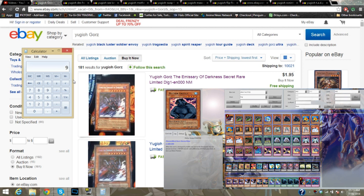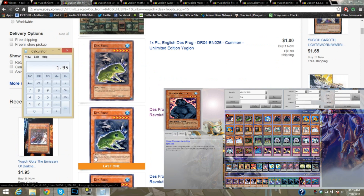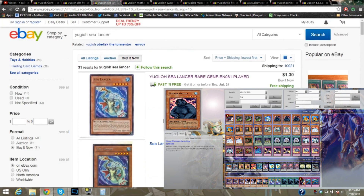Now we come to the Price Guide. The only reason you're going to see a 9 there is because the 9 key is actually what I use to start recording. So Gorz is $1.95. Let's add that to our total — so we'll just start at $1.95 — and then we're going to go over Dupe Frog. You can get these for $2.99 for a playset. Let's add that to our total. At any point you guys are enjoying it, let me know in the comments what ones you want to see.